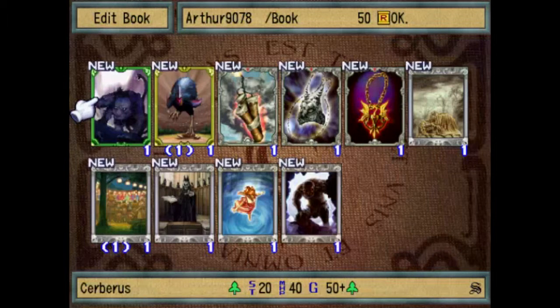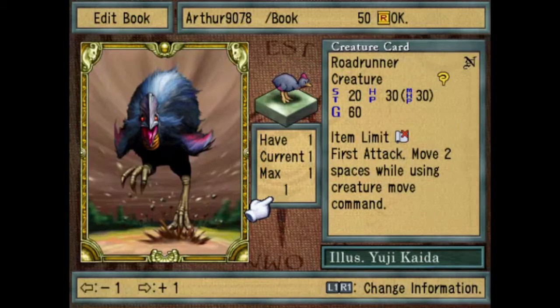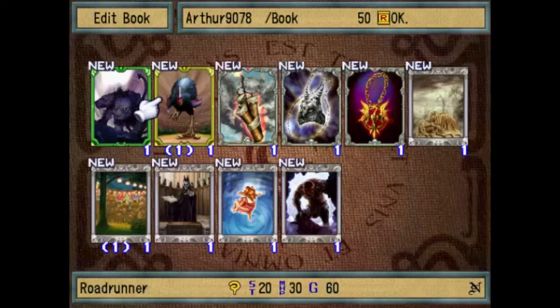I definitely recommend it on green or earth creature cards. And this one I added to my book — Roadrunner. First attack, it is also able to move two spaces while using the creature move command on the board. It pretty much has the same stats as Joy and VAD, but it's a bit costly. Of course, that first attack helps, and it can also move more on the board, so it's pretty good.